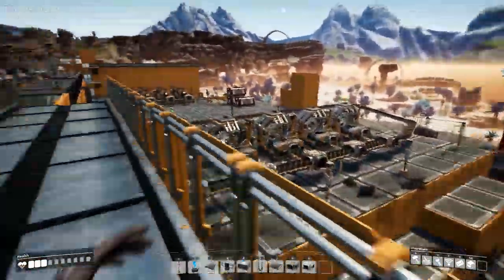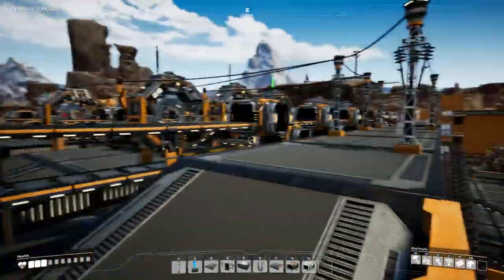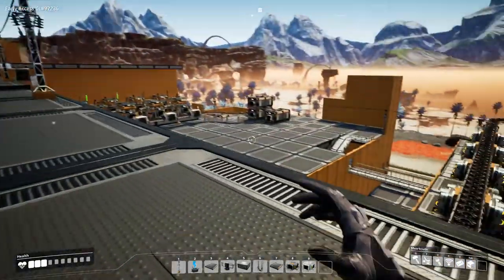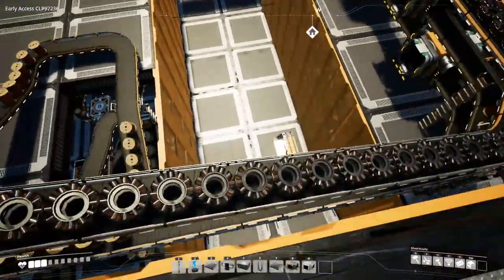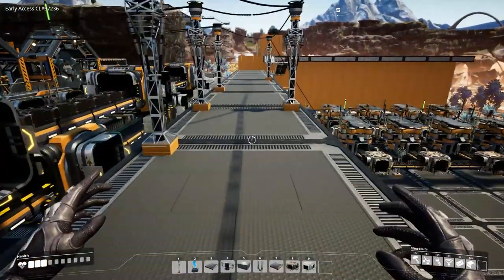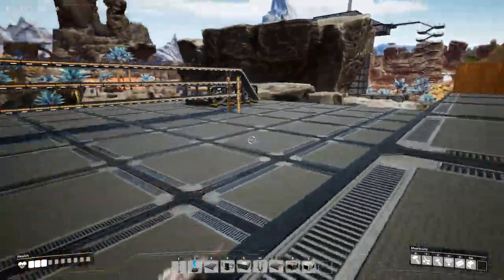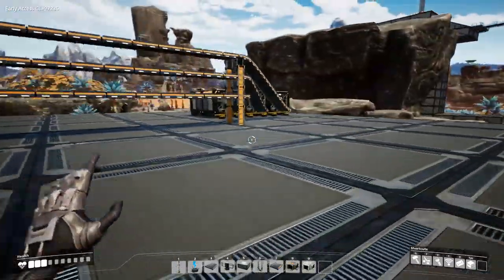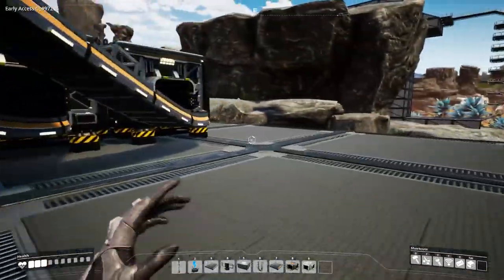If you look back at the first episode and now, I'm pretty proud. In the end, this is all going to be a closed factory. I kind of want to have a train station coming in somewhere over here or something like that. Something crazy — the trains haven't been unlocked yet, so we'll have to do with what we have. I definitely need to think about what we're going to do in this section.